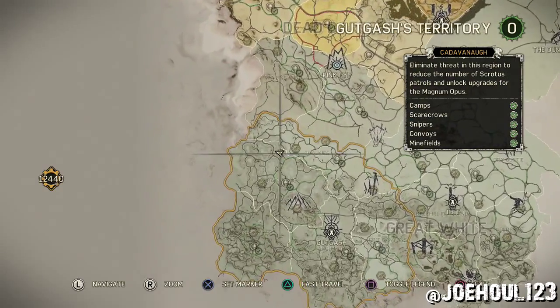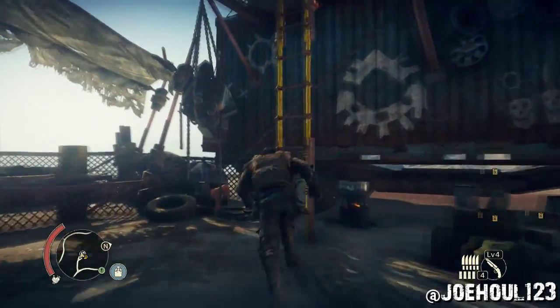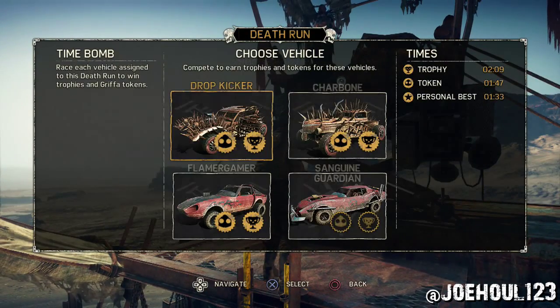Johul here with the Sanguine Guardian Legendary Metal at the Deathrun Pothole Ridge, located in the Kadavanaw region of Gutgash's Territory. This is another Archangel Legendary Metal, so as long as you've got your boost upgraded, this will be a pretty easy one.